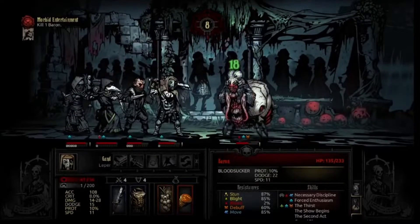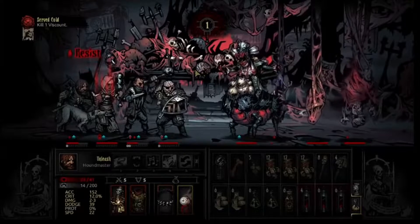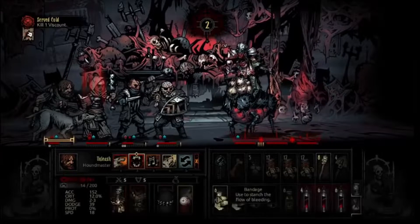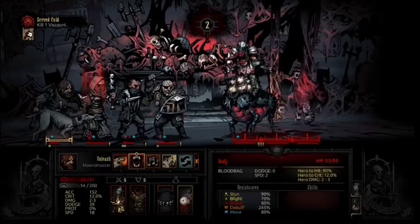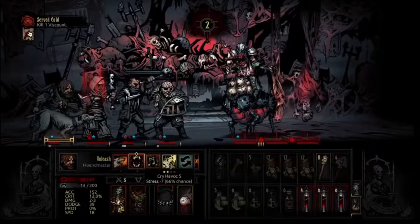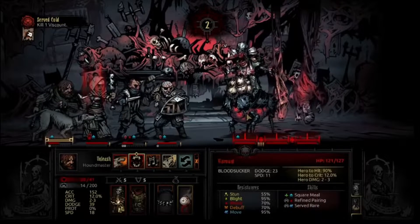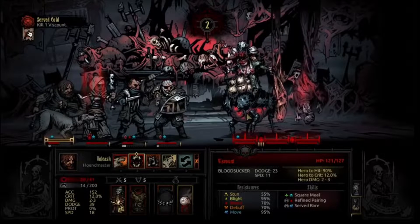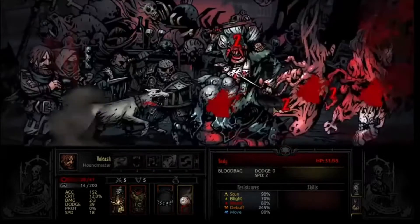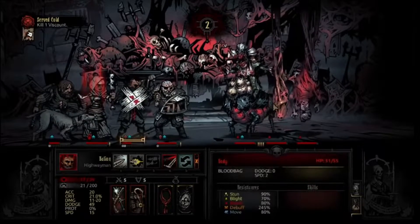For the Viscount, I would suggest killing the bodies. If you put Bleed and Blight on the bodies and the Viscount eats from them, he will get those damage over time effects. On Blood Moon, the extra hit point boost makes bursting him down riskier — he has more chances to heal and more chances to do damage. Making sure you get rid of the bodies, which is pretty much the core mechanic of the fight, should get you through safely. Use the same core combination of Flagellant, Highwayman, and Vestal.